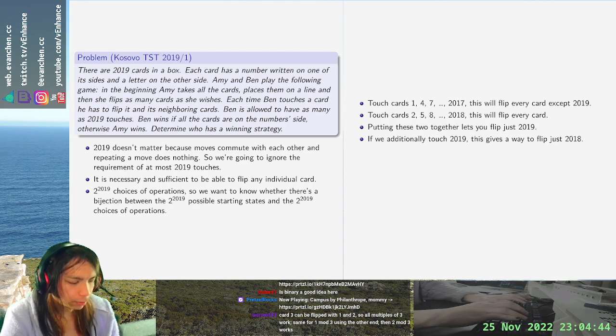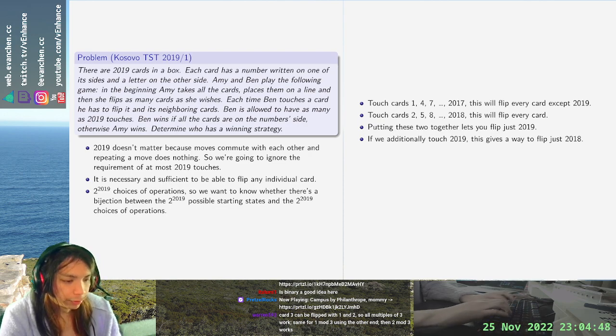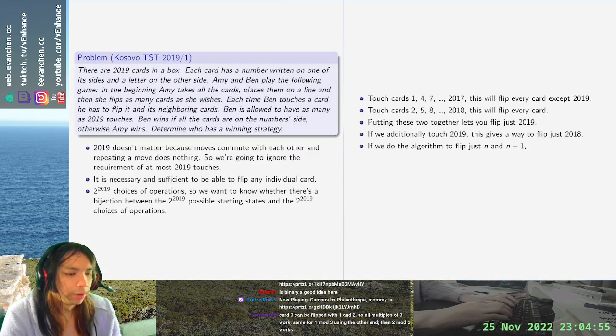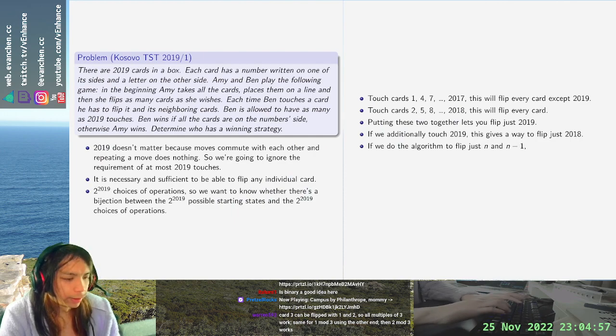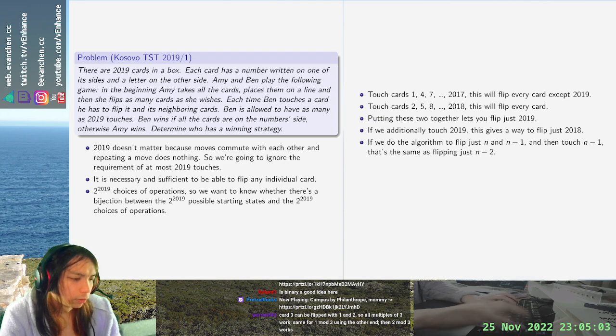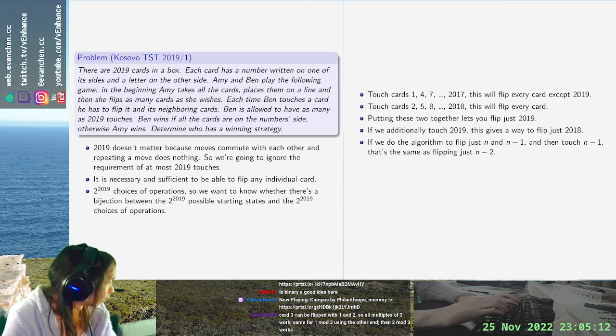If we do the algorithm to flip just n and n-1, and then touch n-1, that's the same as flipping just n-2. So repeating this way, we get an algorithm to flip any individual card. So Ben wins.